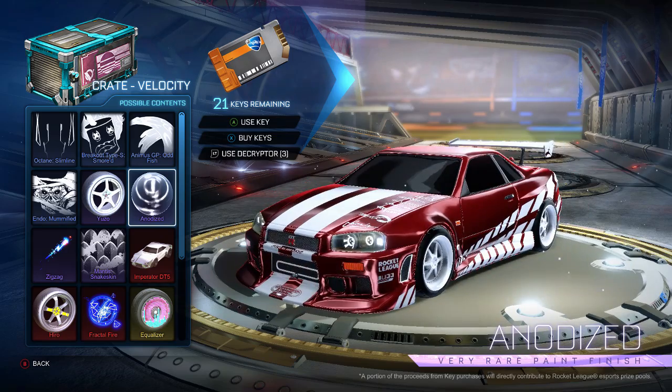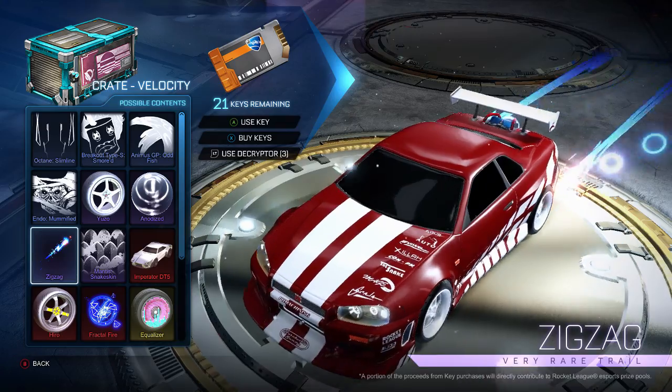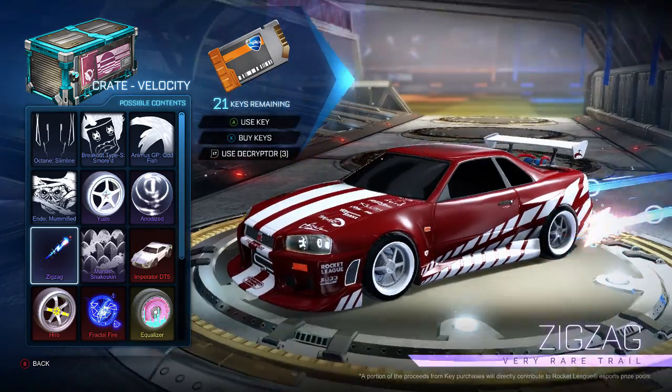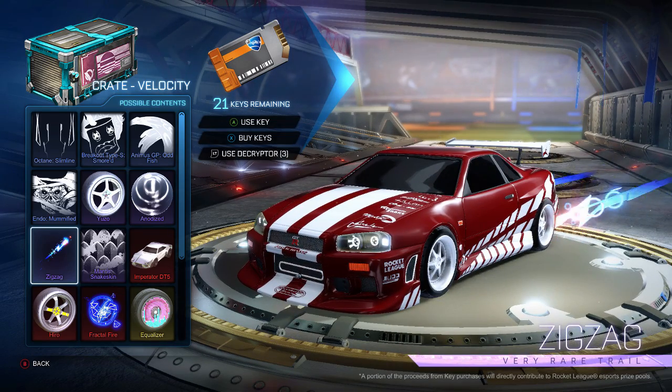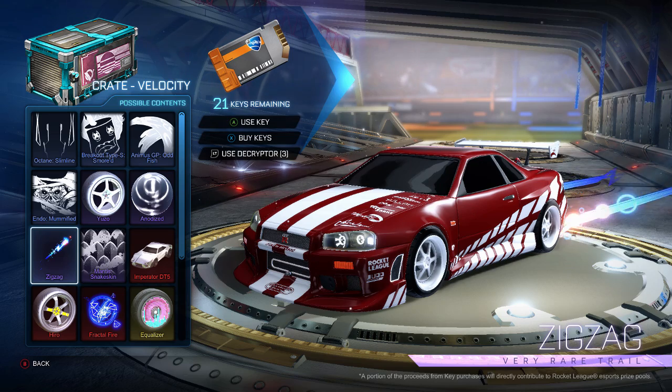So the next thing we get is a Zigzag very rare trail, which actually looks pretty cool. It comes out in a zigzag motion and then you get a little bit of bubbles and circles shooting out the back — a cool two-tone color. I'm not the biggest fan of rare trails; I would have preferred a boost, but we'll get one of those with the imports. They wanted to go back to the 80s style with this crate — neon colors, purples, pinks, light blues — and I think it definitely fits and it's pretty cool.